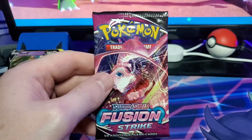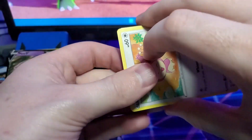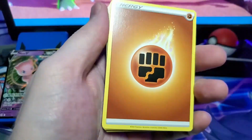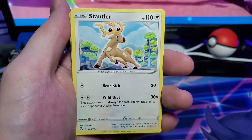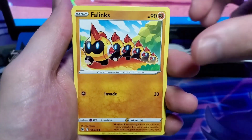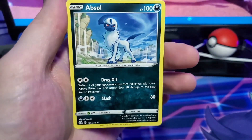And our last pack — Mew, can you give us some luck? Can you give us a V-max? Maybe a rainbow rare? We have the last pack — let's see. Fighting type energy, Farewell Bell, Galarian Linoone, Stantler — I love some Stantler — and I'm definitely excited for Wyrdeer in Legends: Arceus. Phanpy, Chewtle, Voltorb, Drifblim, Skitty reverse, and a regular rare Absol. That is it — our two elite trainer boxes, 19 packs.